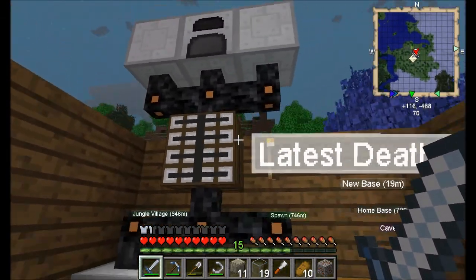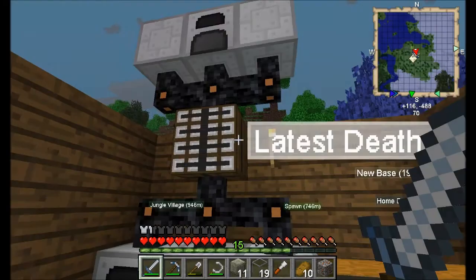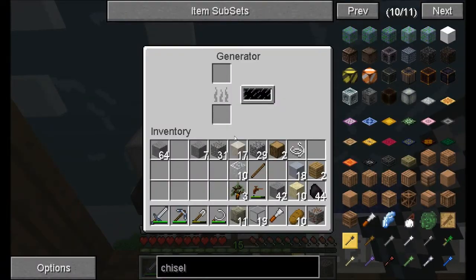My supply is going to this bat box which is storing my energy, which means nothing's going to be wasted. The reason I built a bat box instead of just using the generator, which is now up here, is...